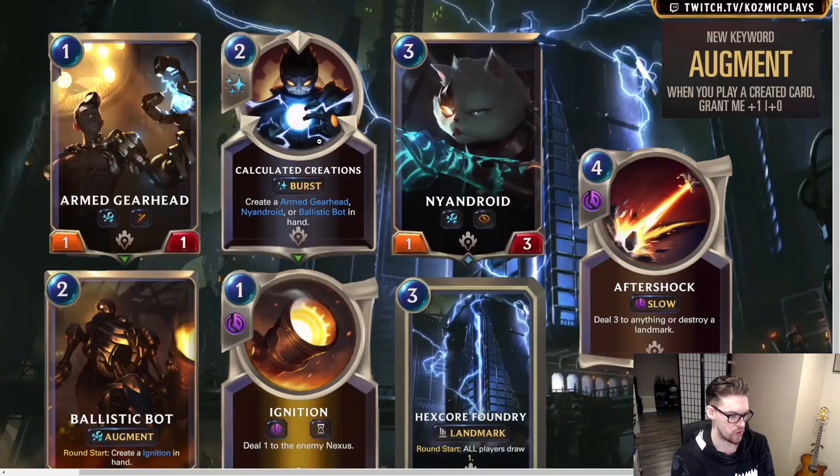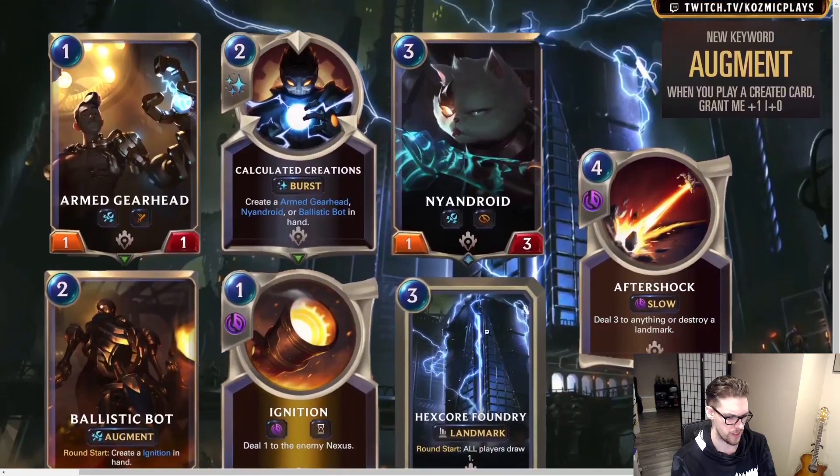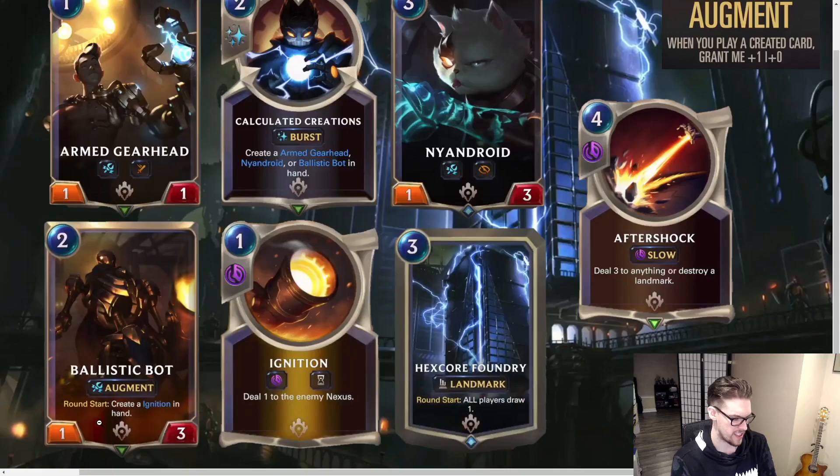The cards revealed include Calculated Creations, which creates three cards: the Nyan Droid, the Armed Gearhead, and the Ballistic Bot. Ballistic Bot is a one-three, Armed Gearhead is a one-one, and the Droid is a one-three. The Droid has Elusive, the Gearhead has Quick Attack, and the Ballistic Bot creates a one-drop Ignition spell — which is a slow spell that deals one damage to the enemy nexus — each start of round. This is a really good card because it is a created card, so it will still help level up Victor.